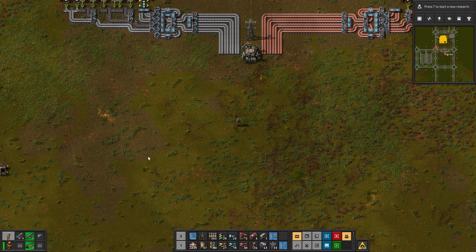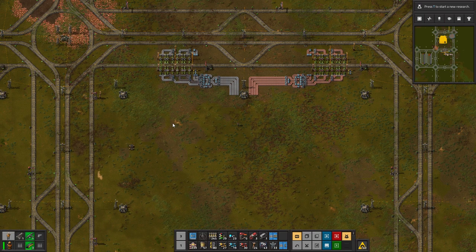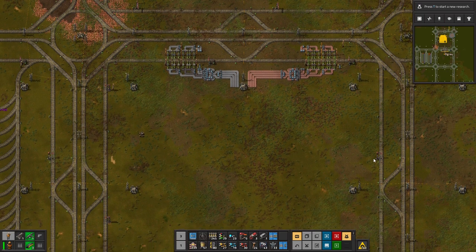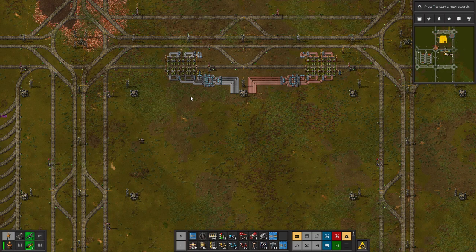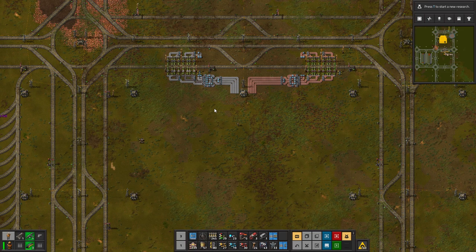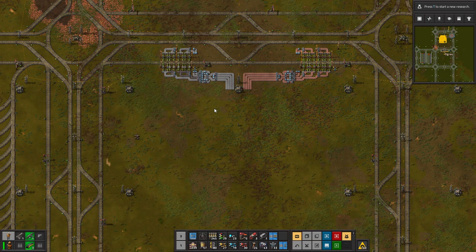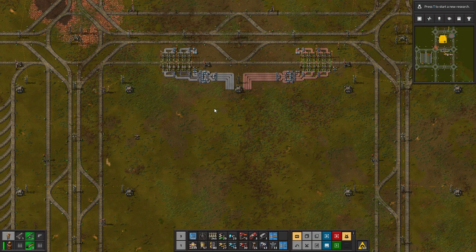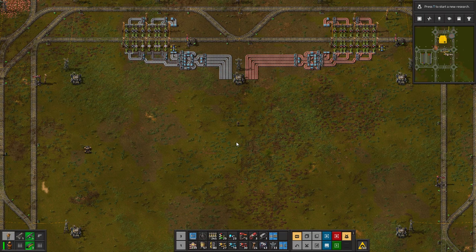Greetings and welcome to Vectorio. I'm DGrey and today we continue our entry level 2 megabase. Last episode we got our unloading stations up and running and pretty much finished the design for our train grid network. At least we should have all the building blocks ready to make a very cool setup. If you think that's a good idea, remember to like the video, and if you're new to the channel, remember to subscribe as well.